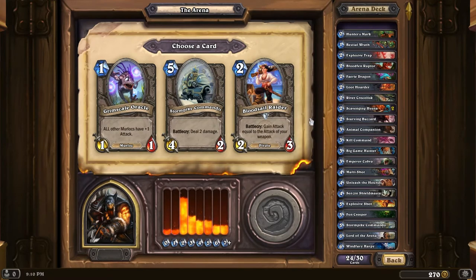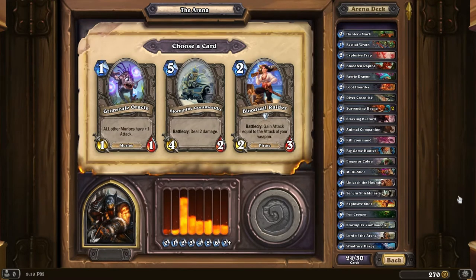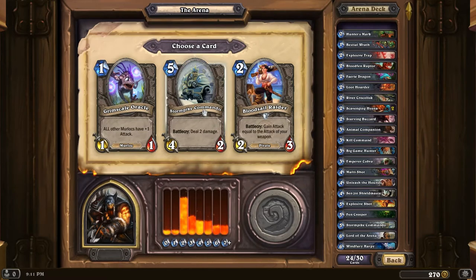I think I'm going to go with it just to see how I can use it. Bloodsail Raiders - another weapon-based card, but even if you don't use the weapon part, it's actually still good, it's a 2-3 for two. At five-costers I have a Fen Creeper and a Stormpike Commando. I have enough 2-costers: Bloodfin Raptor, Fairy Dragon, Loot Hoarder, River Crocolisk, two Scavenging Hyenas, and a Starving Buzzard. Going with Stormpike Commando.